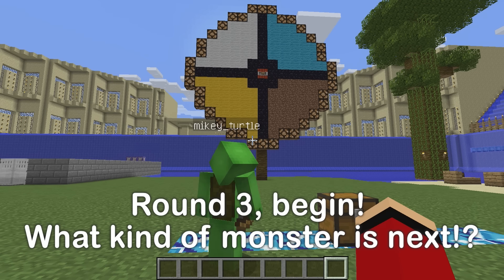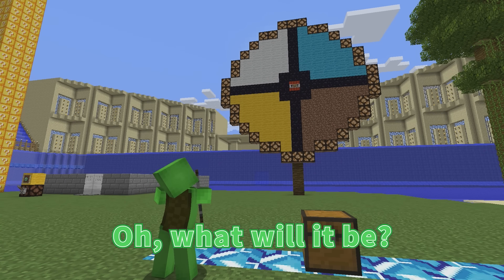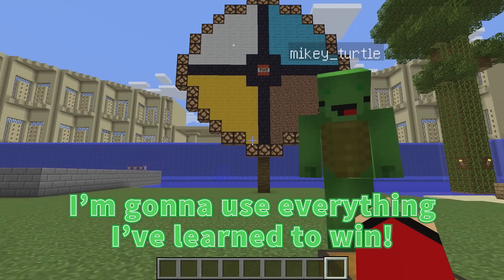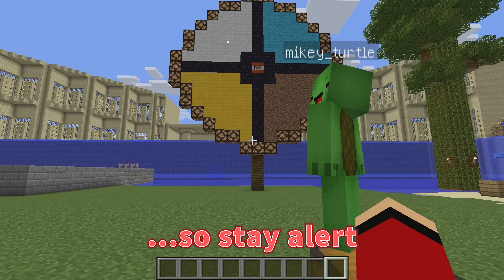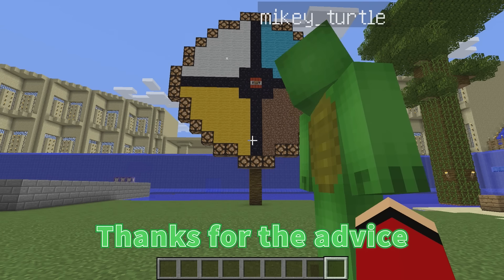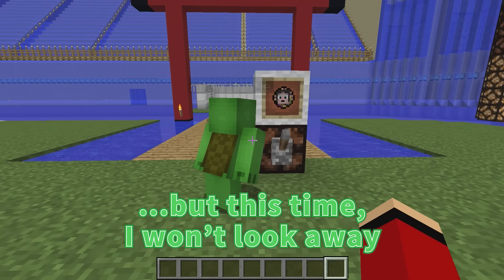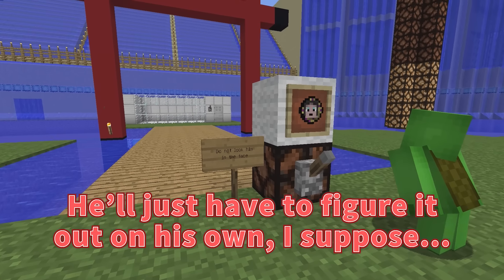I'm winning this time! Dee-dee-dee... Yes! Just what I was aiming for — it landed on white. I'm going to use everything I've learned to win. This SCP monster also has a unique trait, so stay alert, Mikey. Doesn't matter what it is — I'm going to be cautious, just like you said. Follow me, Mikey. He's over here. There's a sign. Last time I took my eyes off the monster, but this time I won't look away — I'm going to stare right into its eyes.